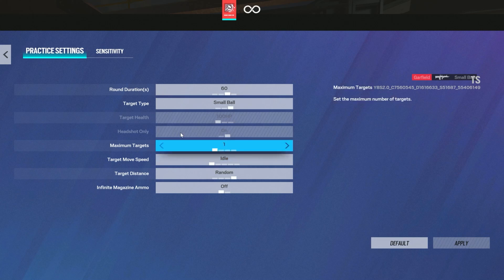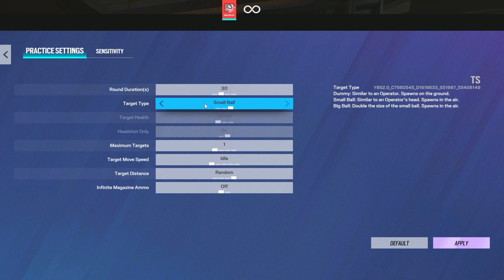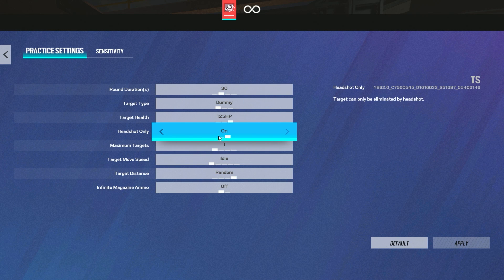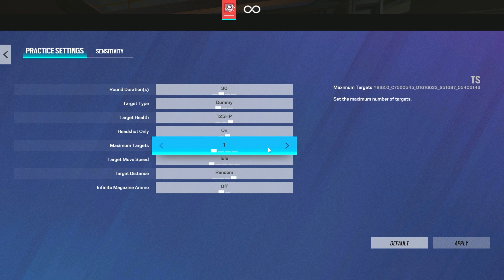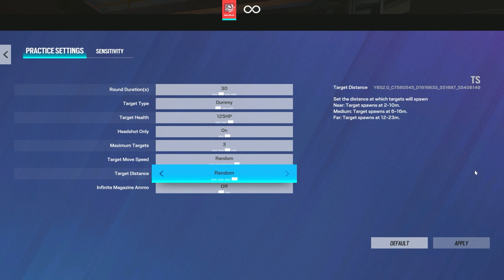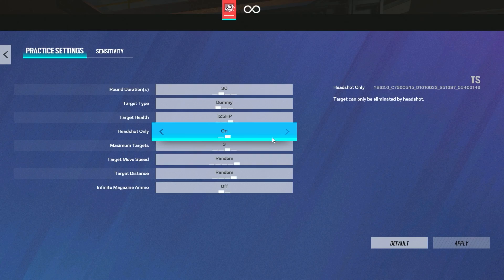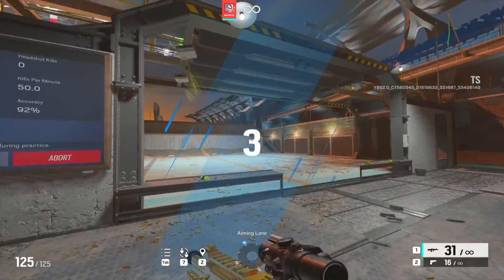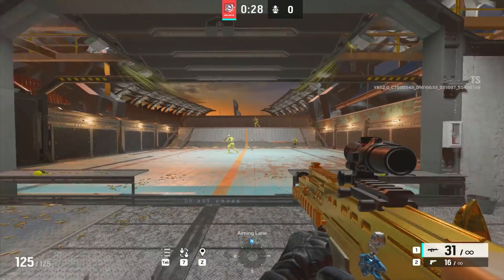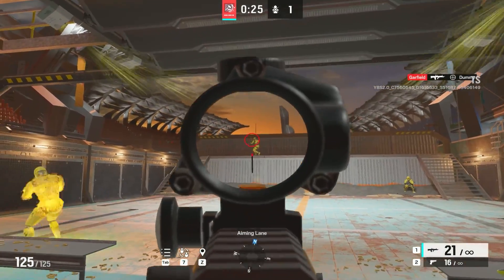Now going over to options, we want to go back and put it on 30 seconds, put it on dummy, put the dummy on 125 HP, put the headshot only mode on, put the maximum targets over to three — target speed is going to be random and distance going to be random. Here is when you're going to want to start practicing your sprays, because a lot of you guys will panic in moments where you have all these enemies in your visual and you really don't know how to take them on.